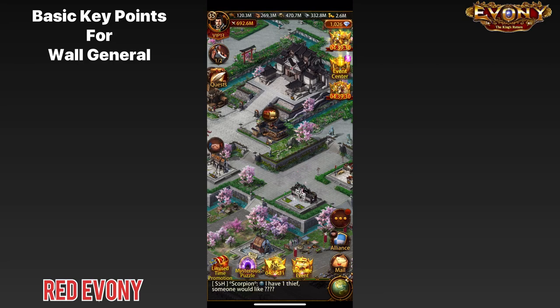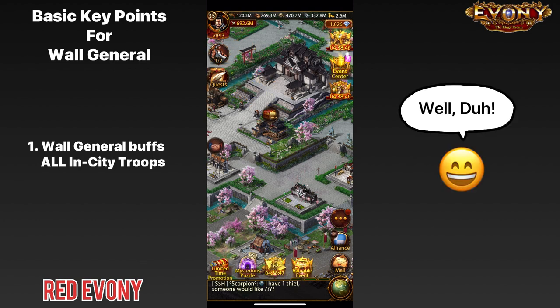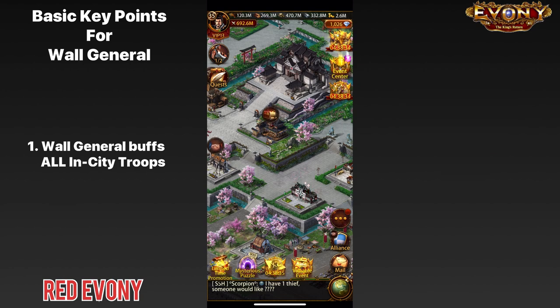The first thing that we need to keep in mind is what exactly a world general does. A world general will apply buffs to your in-city troops, all of your troops during defense. This very simple and trivial point is something that we often forget when we're going through the selection process, and when you keep it in mind, you understand just how important it actually is.